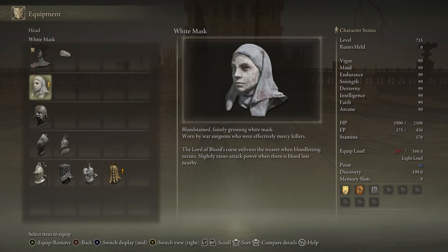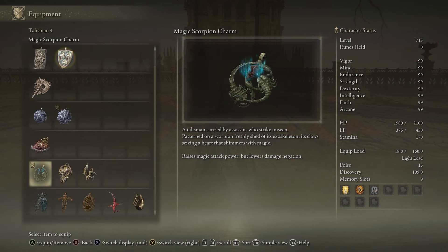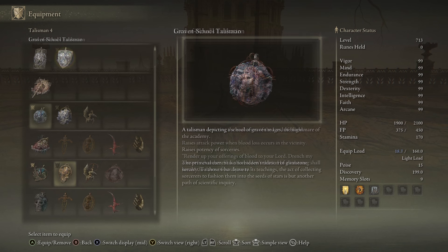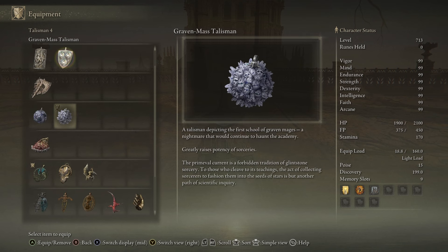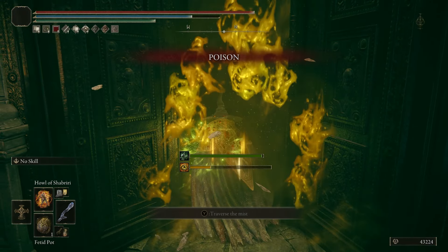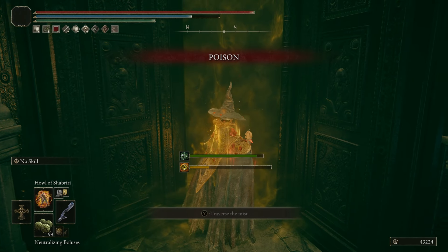Occasionally you can also use the Varre's Mask for the head slot. In the talisman department, consider using the Magic Scorpion Charm for 12% more damage, the Lord of Blood's Exultation for 20% extra attack power after bleed procs occur, and the Graven School or Graven Mass talismans. If you want to go a step further, any of the other Exultation talismans if you plan on proccing another status on yourself for a possible one-shot setup.